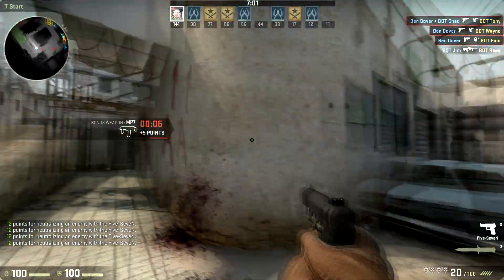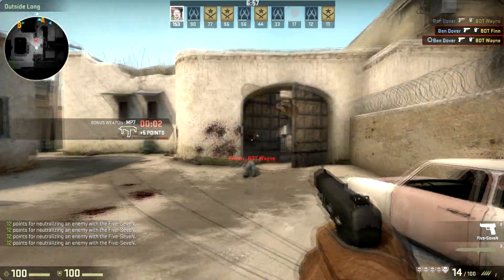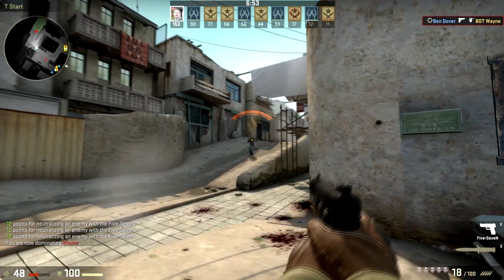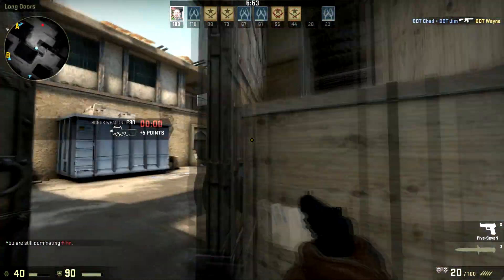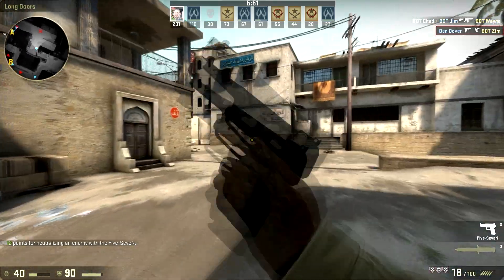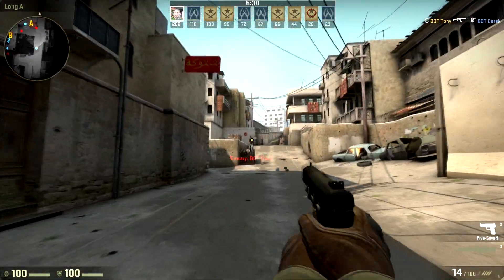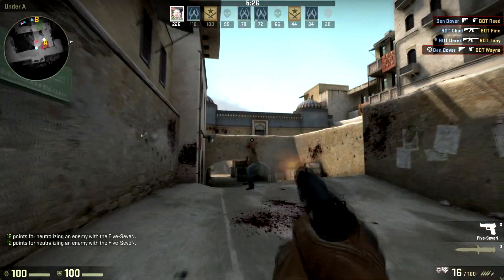But with pistols in pistol round and eco round I was constantly getting destroyed by other players and usually not able to drop a single kill in either of those types of rounds. So I decided to go looking for a special crosshair, then practice with it and see if it would help, and I decided to upload this because of just how dramatically this crosshair helped me with pistols in particular.